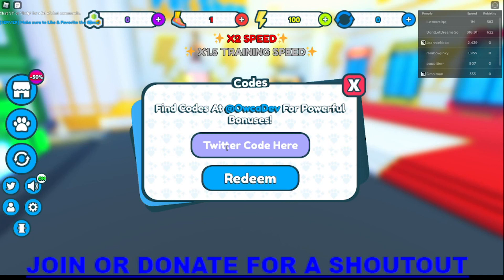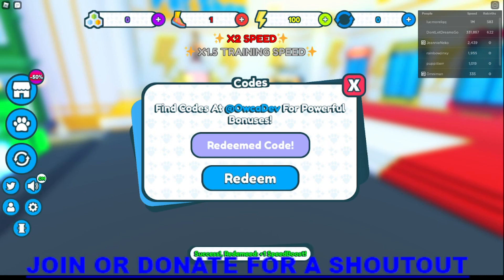The next code is 'candy' — gives energy, speed, and training. After that is 'levy', which gives a thousand energy, so that's pretty good for starters. Some of these early codes are good for new players. I'm going through the codes in the order they appear in the Discord server from top to bottom.